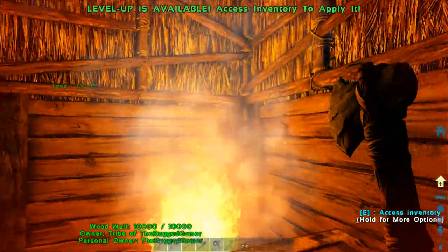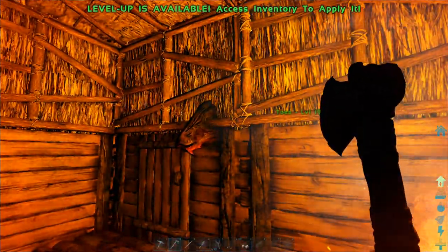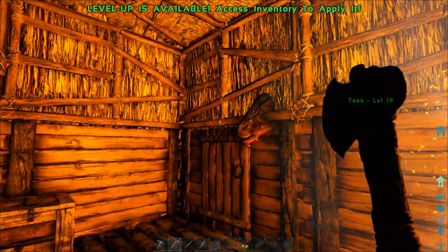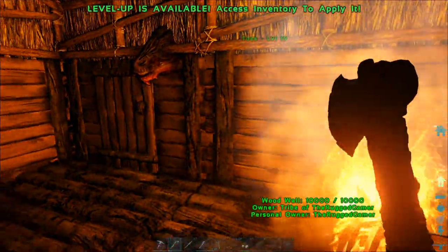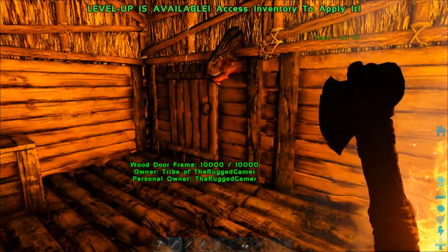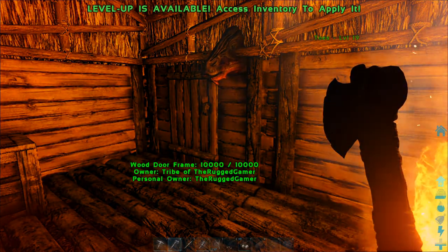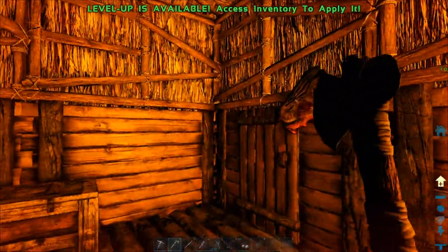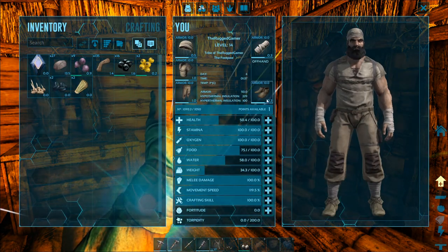There's a couple of problems: number one I can't see anything because it's so dark. Let me get some light on here - there we go, and we've got some heat as well so that should keep us alive. Now Toes is out there on her lonesome with no defense whatsoever, and a dilo or a raptor could come along and kill her quite easily. There's not much we can do about that just yet.